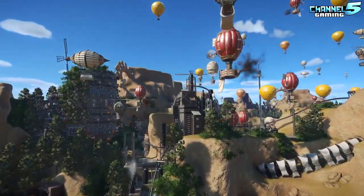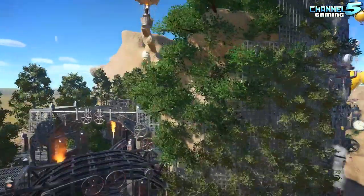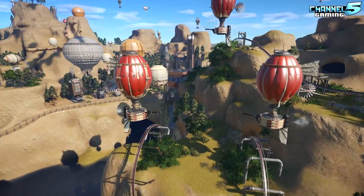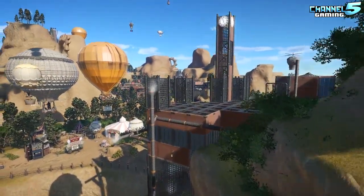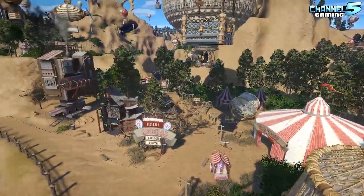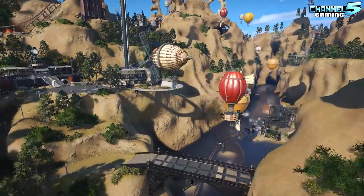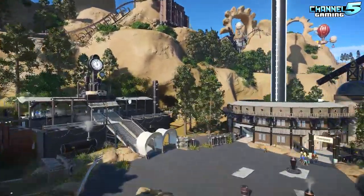Pretty much every day. So this one — Tommy said right after Thar he had an idea to do a steampunk, a western steampunk, when I'd be up for doing it from the beginning. And then said, right, off you go, you've got to do all the terrain. And then he built the coaster to the terrain, which is quite unusual. So I built the whole land, and then he did the coaster to it, and then we just passed it back and forth, and each did buildings and each did scenery.